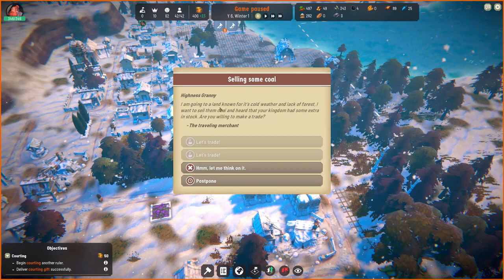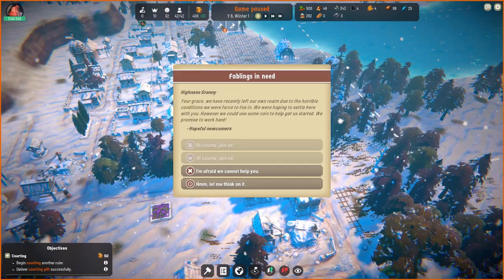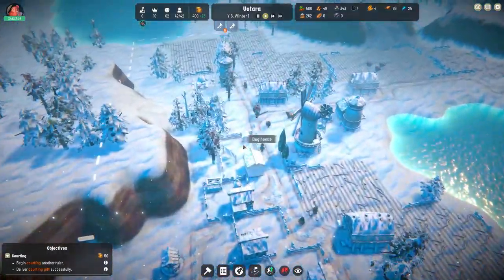A land known for cold water and lack of forest — they want to sell us some coal. I heard your kingdom had some extra — apparently not. Postpone. Spend 80 coin — why can't I spend 80 coin? Because I don't have another house maybe. Let me think on it.